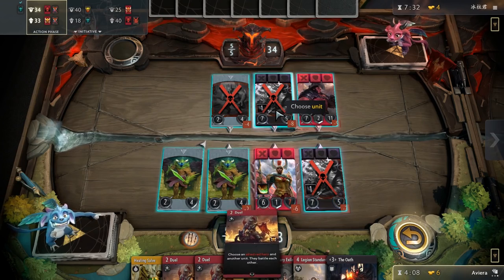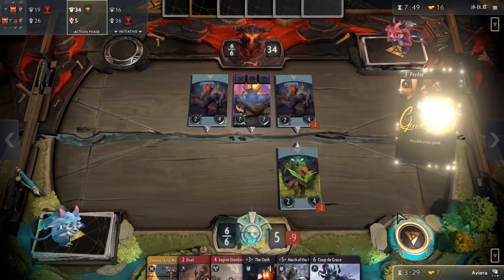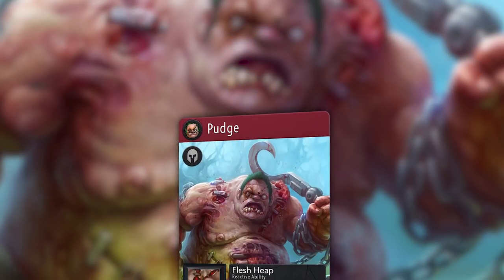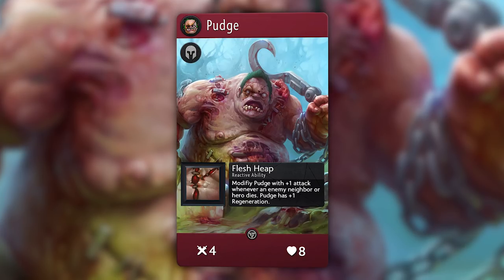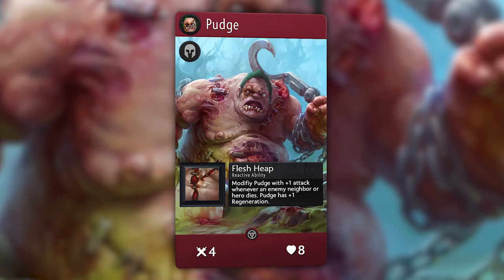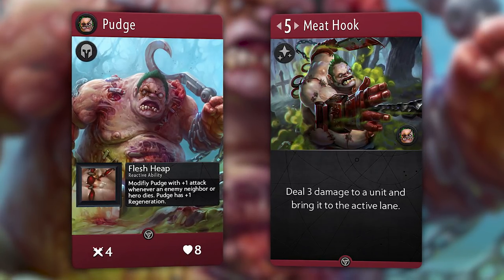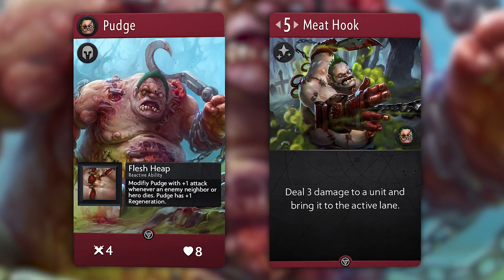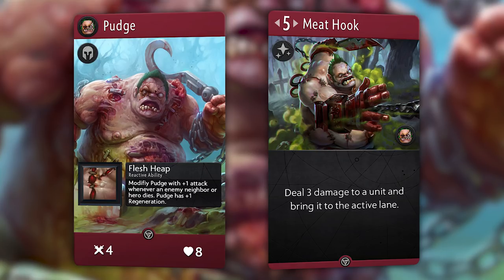Before revealing the number one pick, we have two bonus custom cards that Aviera and I created - let us know what card you think is better. My card: I wanted to keep it simple and give my take on a hero that isn't usually talked about when converting Dota heroes to Artifact. Pudge, a red 4-8 hero, has a reactive ability that gives him plus 1 regeneration and also modifies him with plus 1 attack whenever an enemy or enemy neighbor dies. His signature, the iconic Meat Hook, is a 5 mana spell that targets a hero in any lane and brings it to the lane that it was cast, dealing 3 damage in the process. This kind of repositioning has not been played with yet and could potentially be too strong. However, I would like to see something similar, as our current source of enemy repositioning only kicks enemies out of the lane rather than pulling them in.